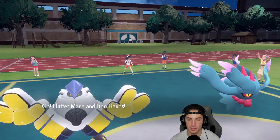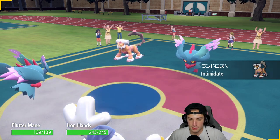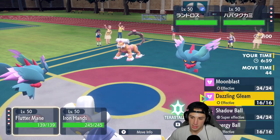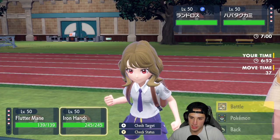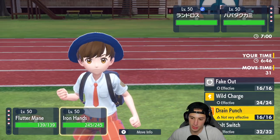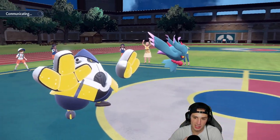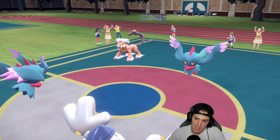They lead Landorus and Fluttermane, so both Fluttermanes are coming out. Landorus is going to Intimidate me. I wish I had Heavy Slam. Their Fluttermane is different — Protosynthesis boost, not Choice Specs, with a Speed boost. I'm going to Terastallize and go Shadow Ball. I'll Fake Out Landorus. The reason I'm Terastallizing is I do not want to die to a Shadow Ball. Their Fluttermane outspeeds me with the boost, so hopefully they're not Terastallizing and I can rip into them.